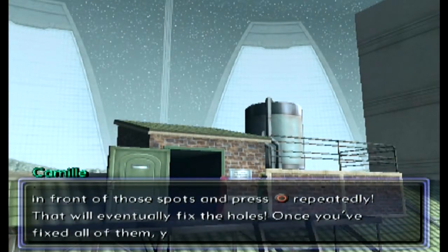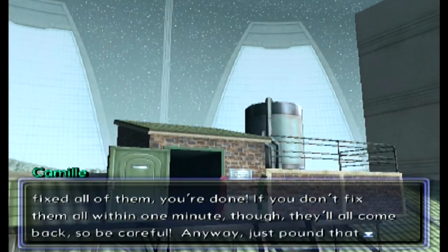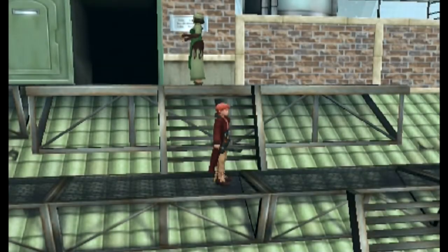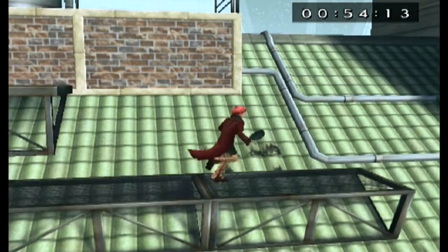Once you've fixed all of them, you're done. If you don't fix them all within one minute they'll all come back — 'that's how physics works.' Just pound that circle button. Ready, go! Alright, just pound it — I'm an expert button masher.